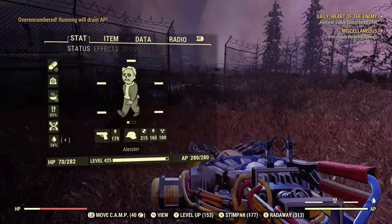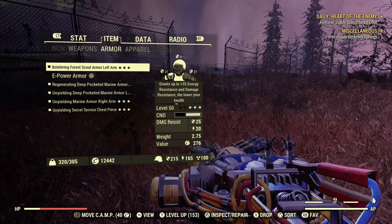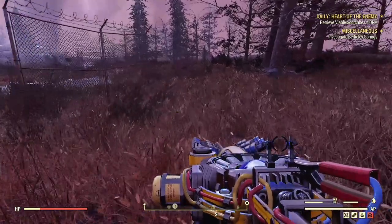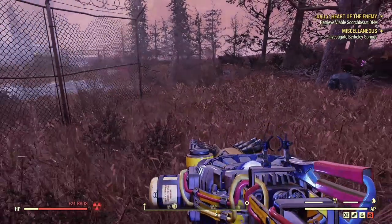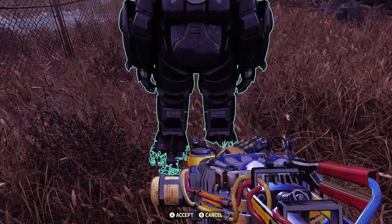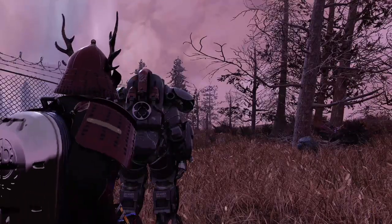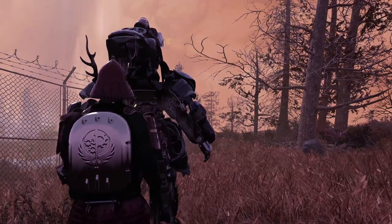Next up, one of the OG glitches that is still working is the power armor take-no-radiation-damage glitch. Go to the edge of a nuke zone, place your power armor down right at the border where you're just taking radiation damage — get it as close to the edge as possible. Get into the power armor, walk into the nuke zone, then get out of your power armor and you will take no radiation damage.